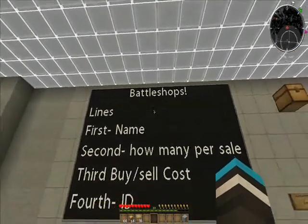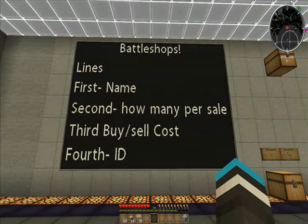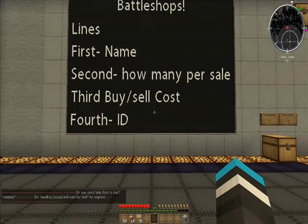Now, these are the lines of the sign. The first line is going to be the name. The second is how many per sale or buy. The third is the cost, and the fourth is the ID of what you want to buy or sell.